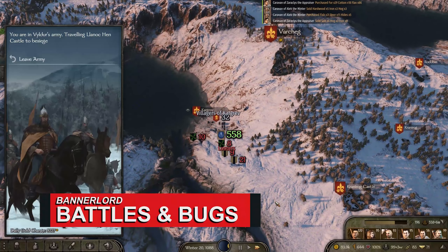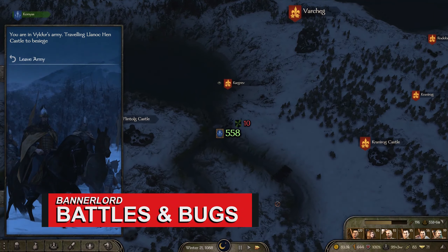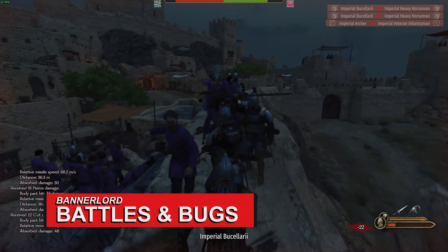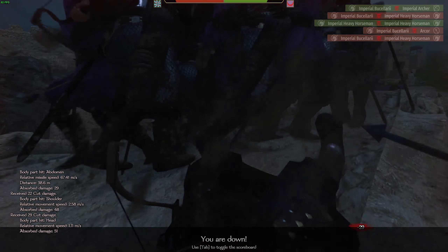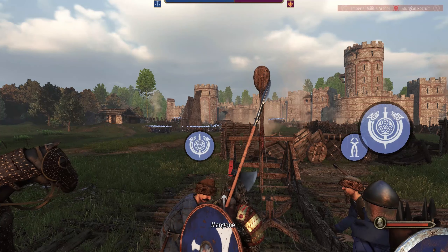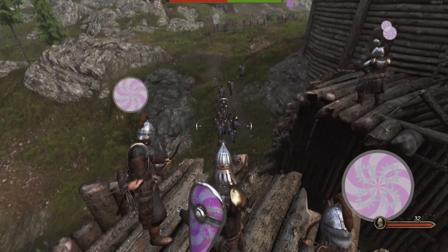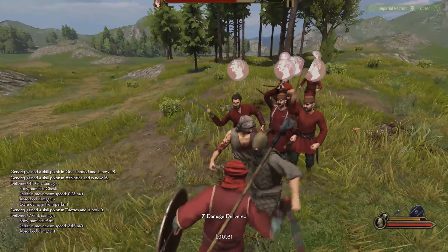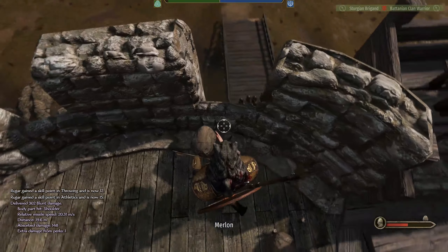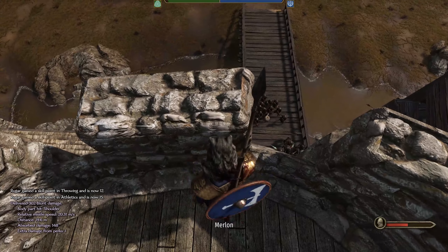You can become a trader or a political mover and shaker, but some of Bannerlord's most exciting and buggy moments come from battles. Thousands of warriors can clash in open fields, villages, and besieged castles, assisted by siege engines like catapults and ballistas. If you're the commander, you can bark orders at your troops and win through tactics, but you can also just focus on yourself, racking up those kills. Maybe you'll just hang out on the castle walls, dropping stones and explosives on very surprised and imminently dead enemies.